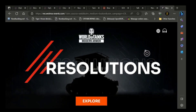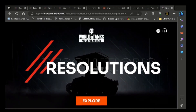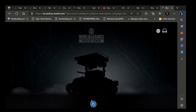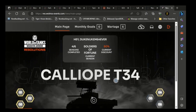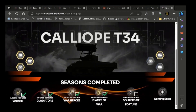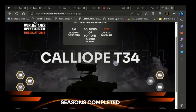This is the Resolutions website. I have the music turned off — it's just incessant blaring. Just come over here and explore this. Now this is really only going to help you if you've never done this before. Basically what happens is you complete Seasons and you're going to unlock this Calliope Rocket Launcher tank.